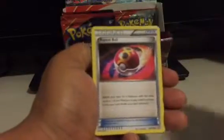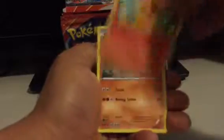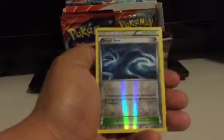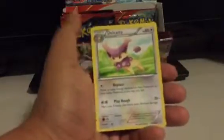Silent Lab, Repeat Ball, Doublade, Tynamo, Nidoran, Tentacool, Torchic, Hippopotas. Rough Seas is my Reverse, and Dodecaddy is my Rare.